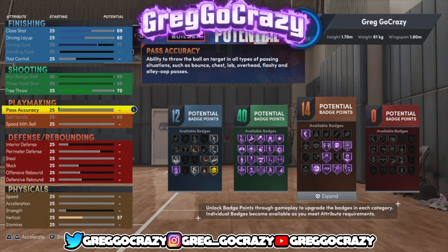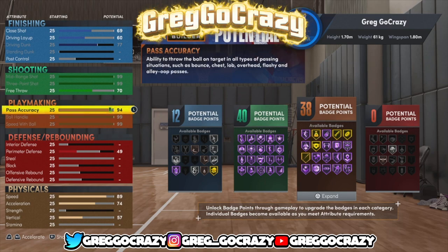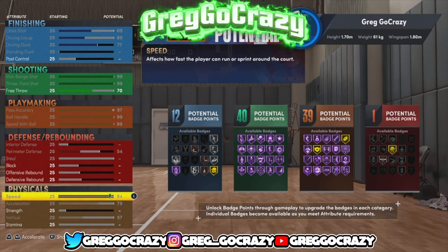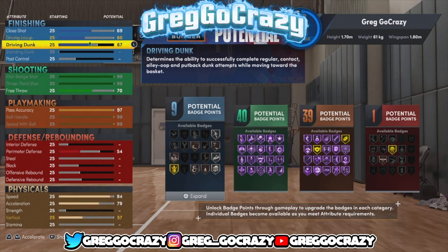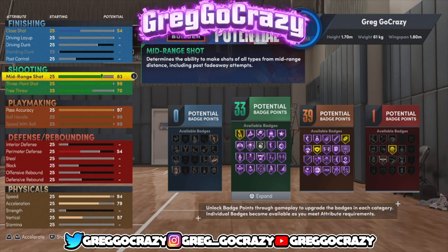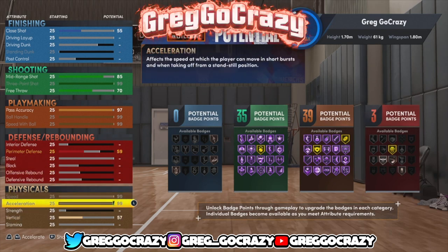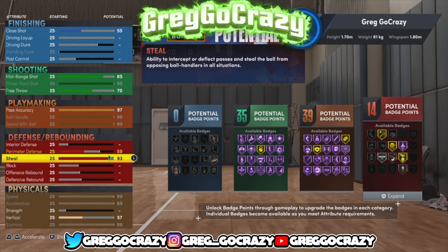This is the metric system build. If you want to use the metric system like in 2K21, go into your settings on NBA 2K, scroll down to where it says imperial system, and switch that over to metric system. Then come into the build system. To make this meta build, you set the lowest height and wingspan to get a 99 three-point rating. I put the lowest weight too so you can be as fast as possible. A 99 three-point in NBA 2K22 is crazy, and sniper makes it even crazier.